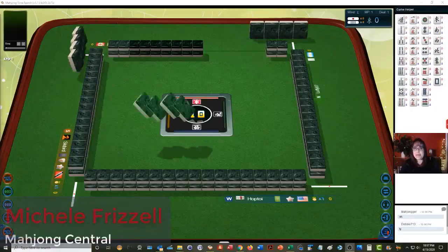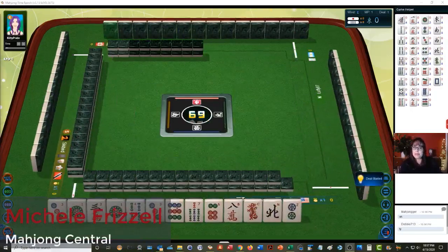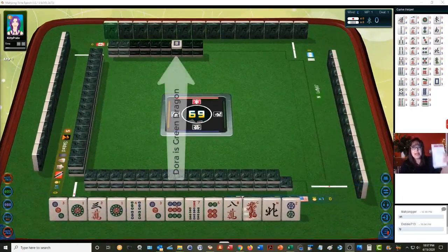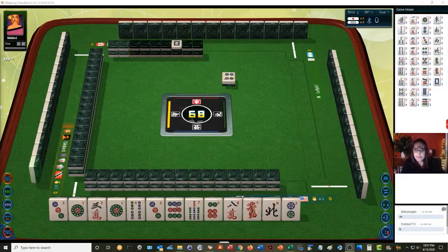We just launched into a game at Mahjong Time. In this strategy theory session we're going to be playing Riichi Mahjong — Japanese rules. If you're new to this version, there's a link in the video description to a quick reference. In here is all the scoring; we've got to have a yaku to win.